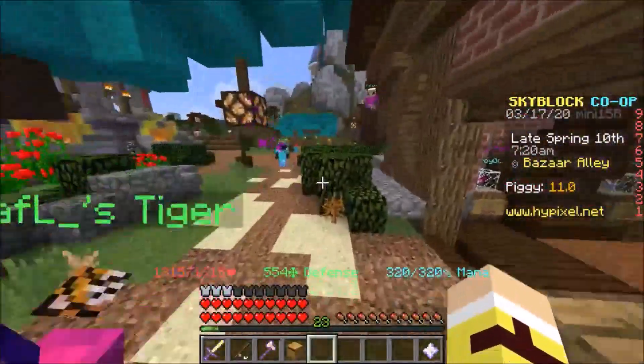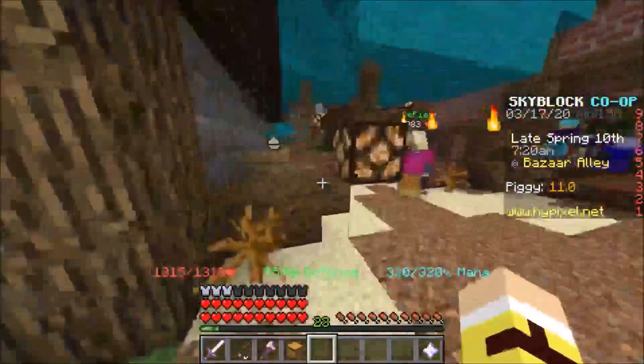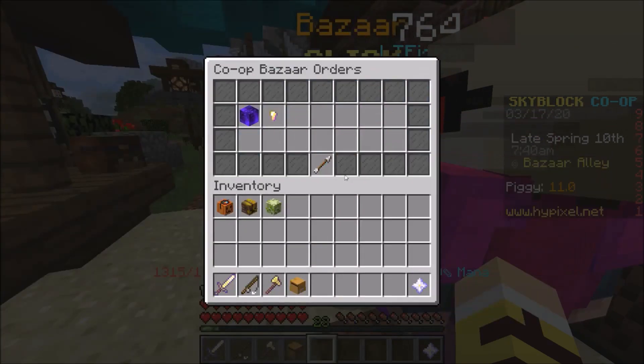The axe is basically a Jungle Axe but in gold - it's a golden axe with a Jungle Axe ability. So you can drink a Haste 3 potion with that axe and chop down trees really fast. The Jungle Axe ability clears out a good amount of logs, and since it's a golden axe it's much faster, so it's really good.